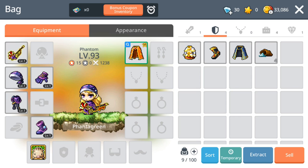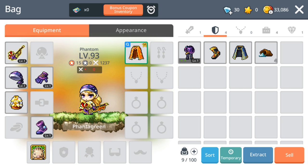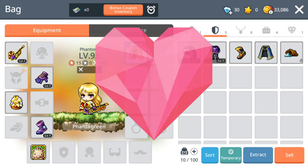So this is my new character, Fanta Green — it's my banking account. Fanta Green is one of my favorite childhood drinks from Fanta. I don't know whether you guys have had it.